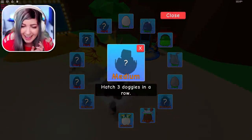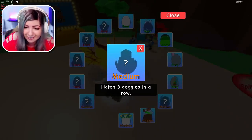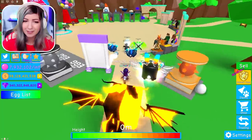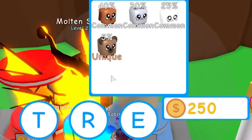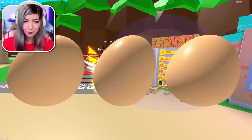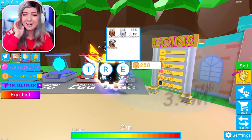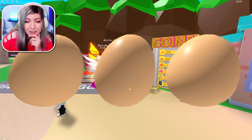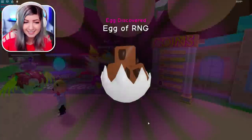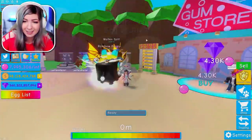The next one says hatch three doggies in a row. That's the one I was telling you that you were missing! Where's the doggy — is this a doggy? I got two. This is going to be interesting — three doggies. Bright juice, let's go. This might be pretty hard for people that don't have a triple hatch. I think I got it — I did it! Egg of RNG.